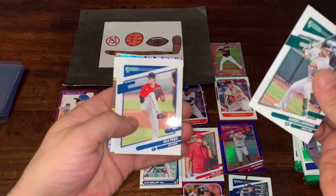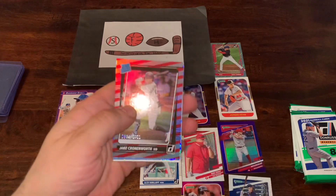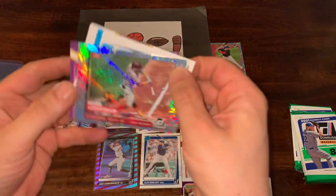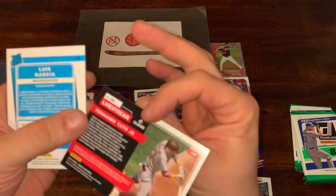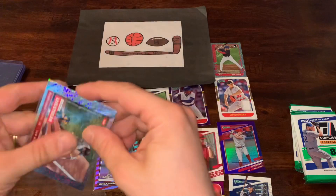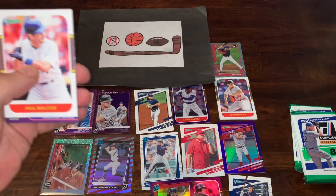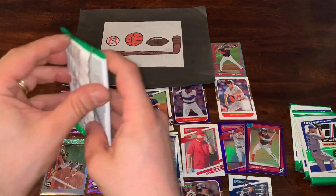Ramon Laureano leading this pack off. Max Freed, Jason Giambi — the Giambino. We got a numbered card right here — it's going to be a rated rookie of Jake Cronenworth out of 2021. We're going to get that sleeved up right away. One of the most desirable rookies in a numbered parallel — we will for sure take that. And right behind it is a livestream Fernando Tatis card, pretty cool. I'm going to get that sleeved up as well because I'm not familiar with that insert set and the rarity of it. We've also got a Luis Garcia Purple Hollow, Paul Molitor Hall of Famer, and Bryce Harper.